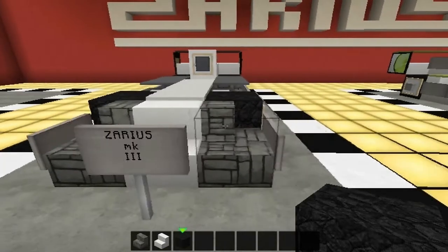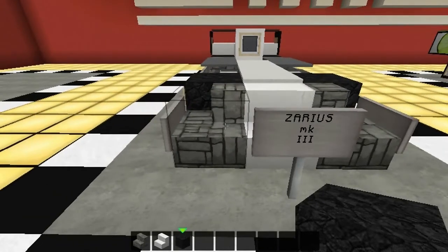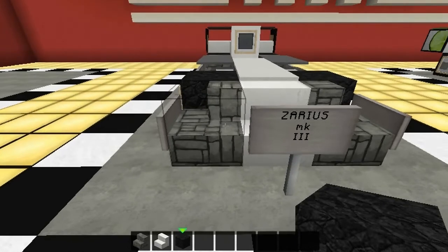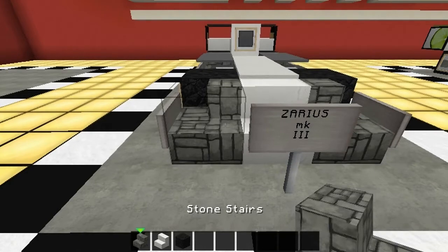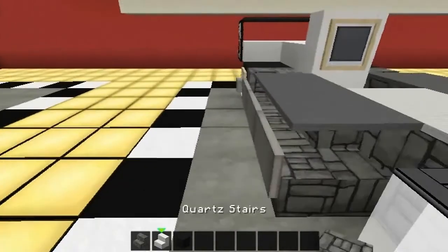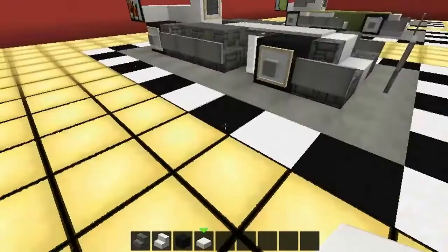I've pasted it in. This is my Zarius Mark 3, and it's only built with three blocks - well, make that four, five blocks. Coal block for the tires, quartz stairs, stone stairs. Anyway, let's get started.